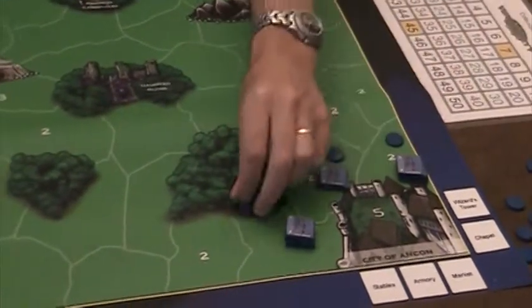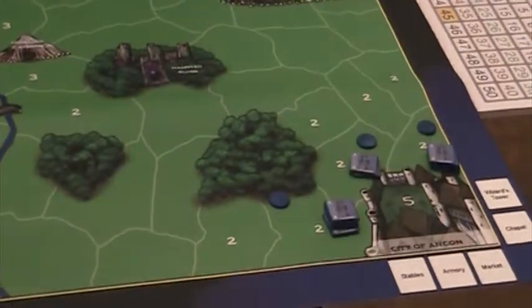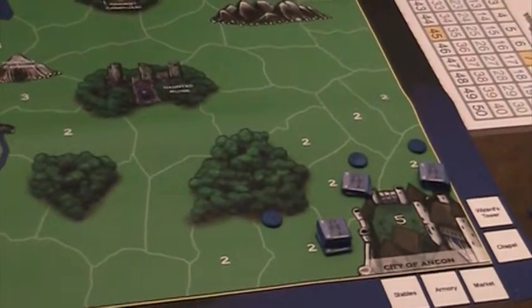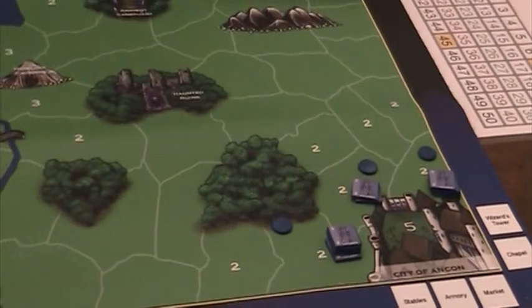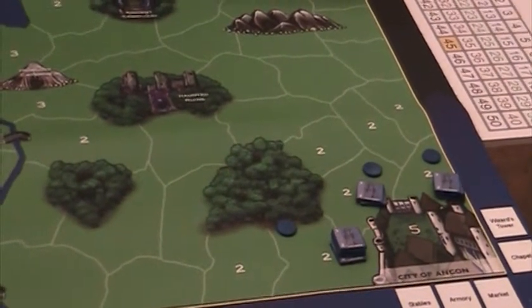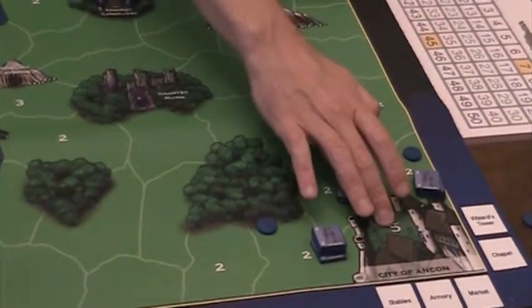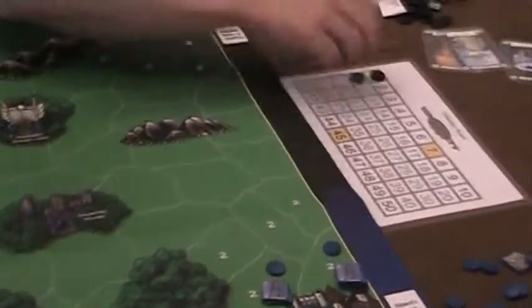At the end of their movement phase, if there's no combat, we enter the conquering and placement phase. They're going to put their control markers in these various territories which are now under human control. Adding up the value of these control markers — two for each territory plus five for the home city — we give the humans a collection of 11.